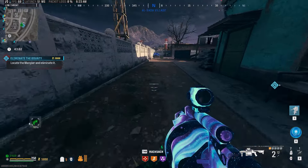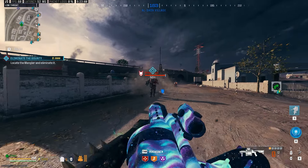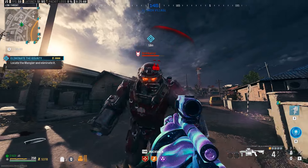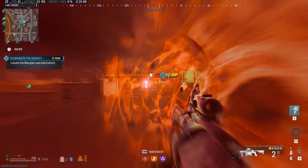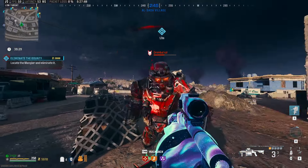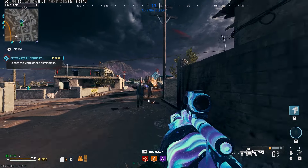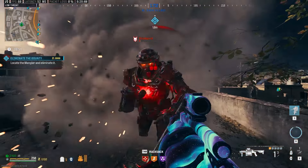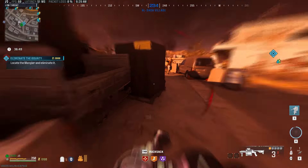We grabbed our first bounty contract — a mangler inside Tier 1 — and we are taking it on at white rarity with absolutely no additions to the weapon whatsoever. I could tell you right off the bat I was starting to wonder if this was a good idea, because this really was doing absolutely nothing. I felt like I was in a pillow fight against a mangler. I had to reload ammo on this thing four or five times. You can run over the ammo packs that zombies drop and that will count for ammo, which is definitely a plus.